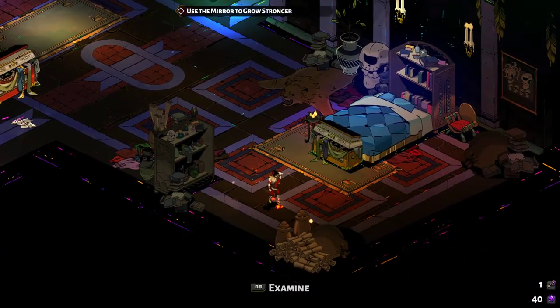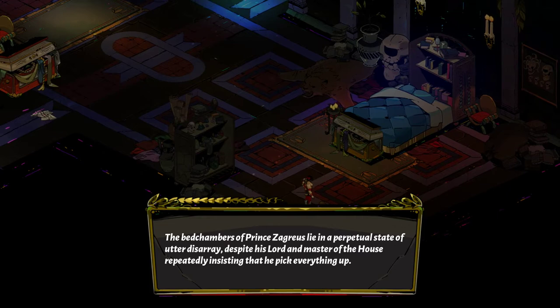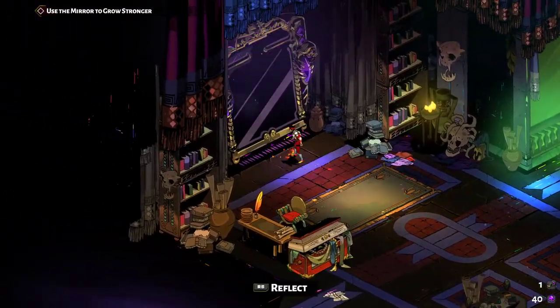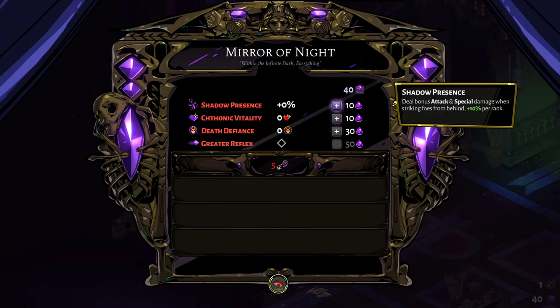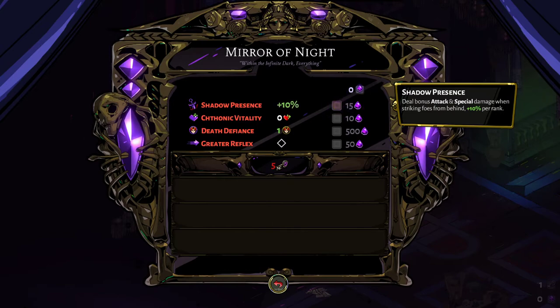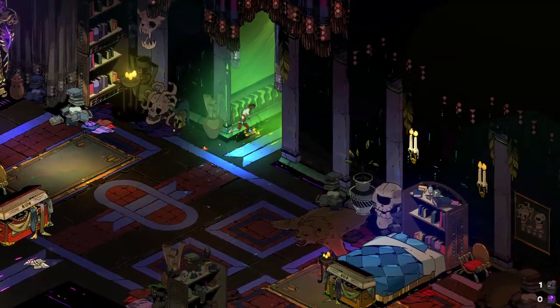This is Zagreus' room — the bedchambers of Prince Zagreus in a perpetual state of utter disarray. And this is where you get the chance to spend that darkness I was speaking about earlier. We have 40 darkness. We'll take Death Defiance — restore half your life instead of dying when your life is depleted, once per rank. And then one in Shadow Presence, which gives 10% extra damage when hitting enemies from the back. A good start for the second run.